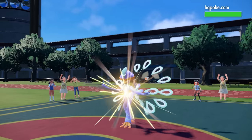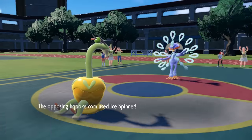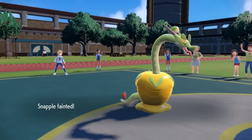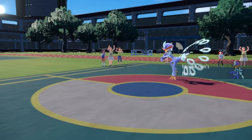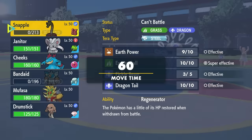On the free switch they bring in Kwakwaval, which has a couple of options including Ice Spinner coverage. I stay in and go for Energy Ball — they do go for Ice Spinner, and that's going to knock me out. I didn't have a lot that wanted to come in and take that. They predict the switch and are in a great spot. Kind of a bad play there — down goes Hydrapple, but it did what it needed to do.